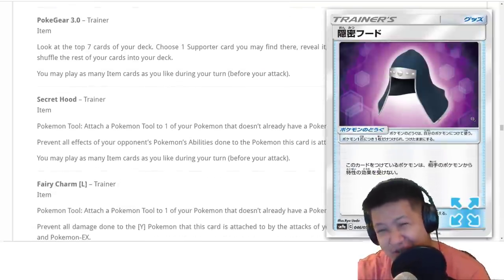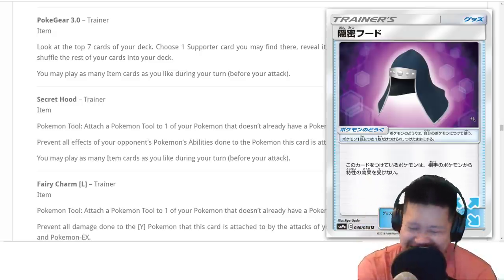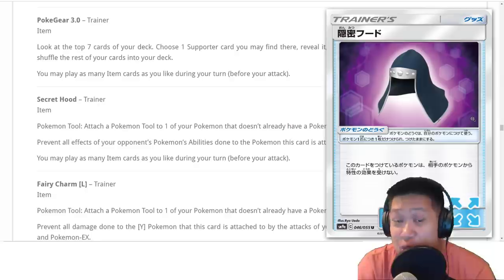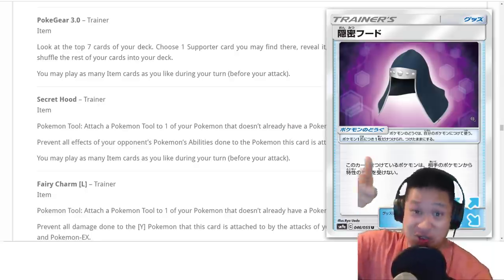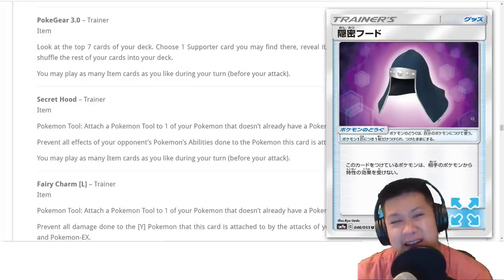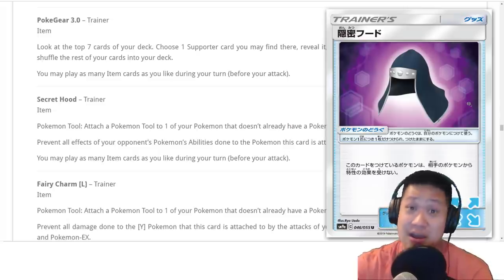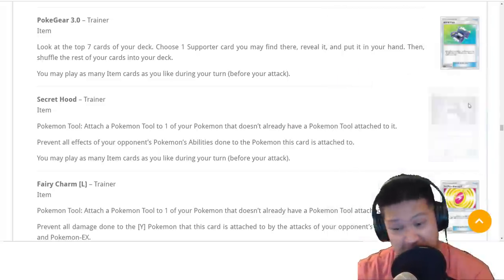Secret Hood doesn't seem like it's going to get good value. It blocks Pokemon abilities from enemy Pokemon to whoever wears it. Like, they're trying to shoot you with 20 damage — oh no, it's not going to work. But you've got to have better solutions than that — it's just too specific. I currently do not see a value in expanded or standard for this.